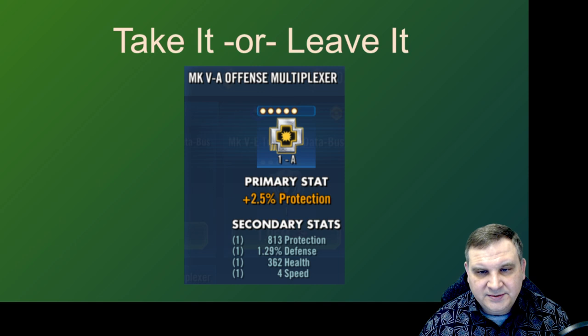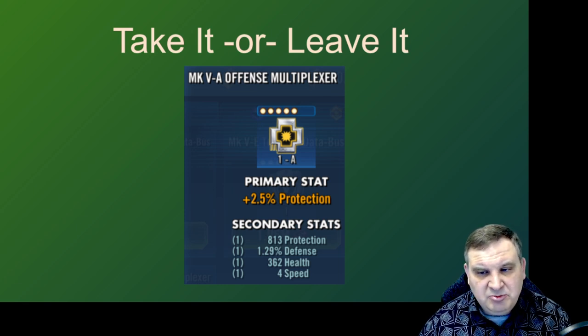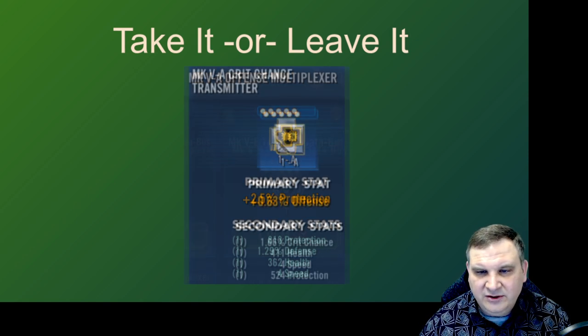Here's an offense cross and we're going to pass on this one. Look at the main stat — we're not often going to pick an offense mod set with a protection main stat. We'd be looking for an offense main stat, maybe potency, maybe in some cases health. But protection together with an offense mod set isn't a great fit. The substats aren't good either. Move on.